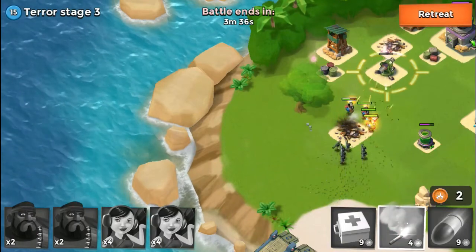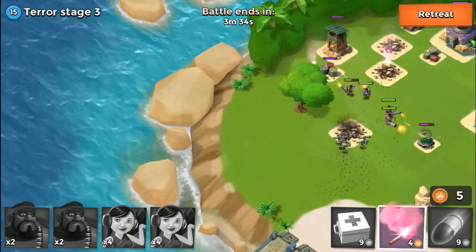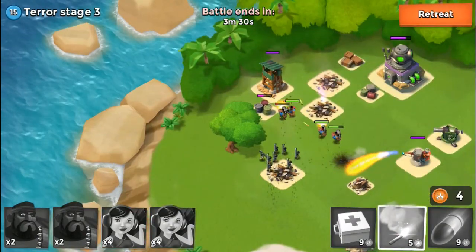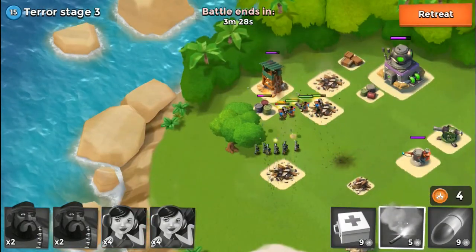Let's head towards that cannon right there and knock it out. Now all we have left is this sniper tower right here and we will be home free for this terror stage.